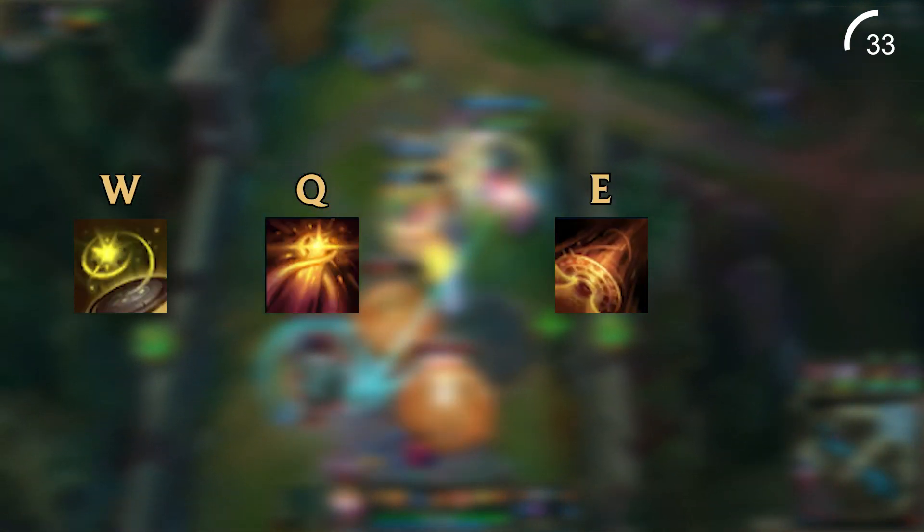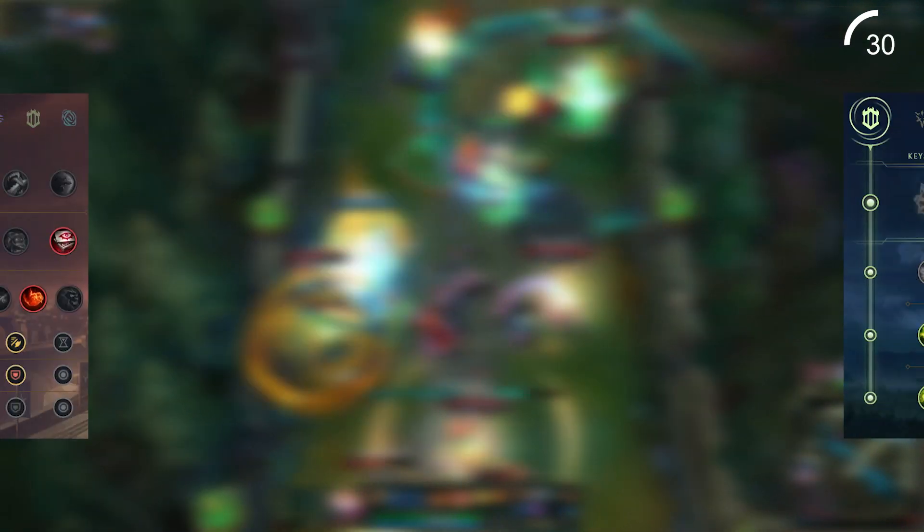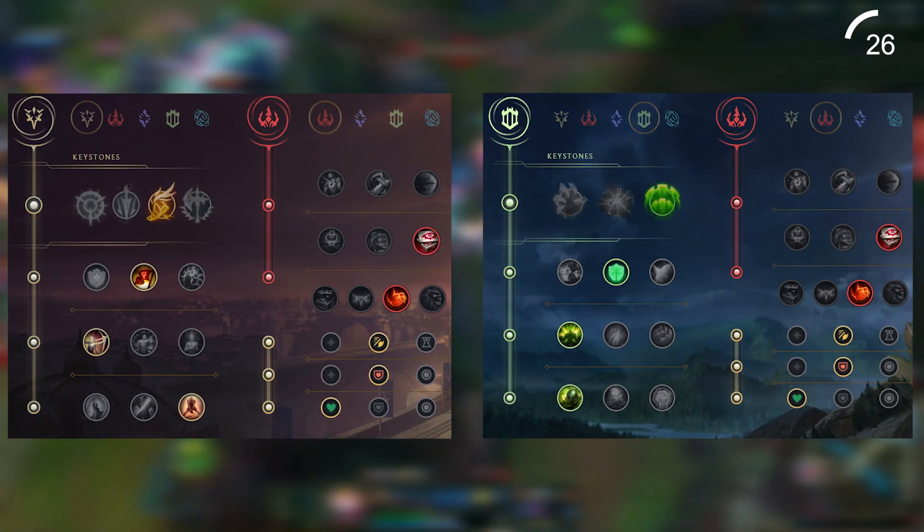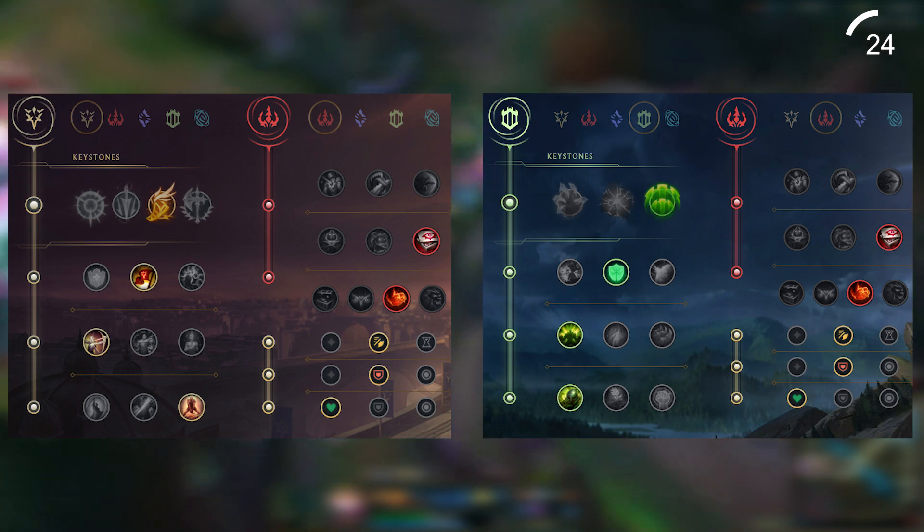Start with your W first, then Q second and E third. Max your abilities in this order while taking points in your R when you can. For runes, you can either go Precision Fleet Footwork Primary with Domination Secondary, or Resolve Guardian Primary with Domination Secondary.